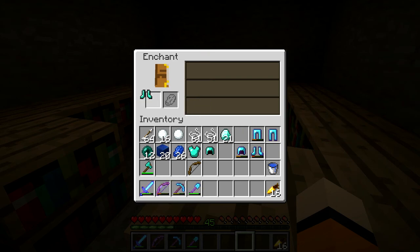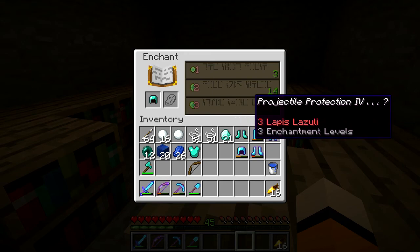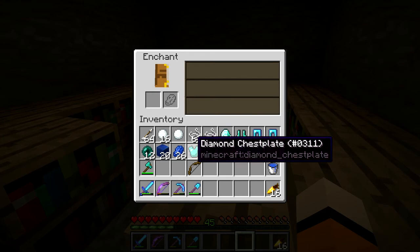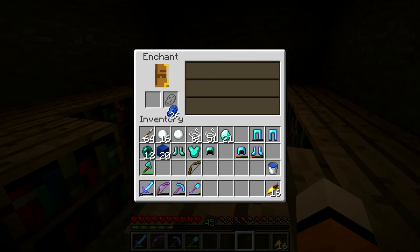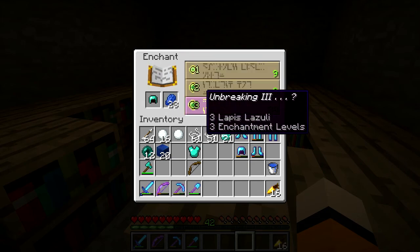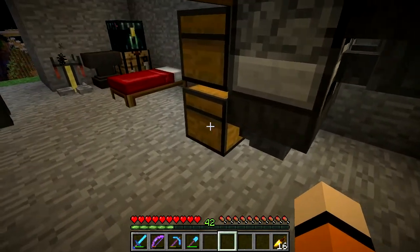As for the boots, we'll have to go through things now. If they were feather falling 4, you see, that would be a good one, but we'll have to have a look at what else we could possibly get. My diamonds have gone way, way down. There's protection, which we don't have on that one, and that is unbreaking - not too good. What can we get on the bow? Just unbreaking. So I'll go for the feather falling - we'll use it eventually anyway, so we'll go for the feather falling one. It's just feather falling, but it's not bad. The chest plate is unbreaking 3, and I'm not getting too far into things and haven't used up too many levels.